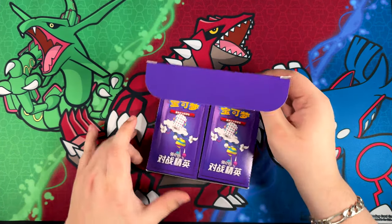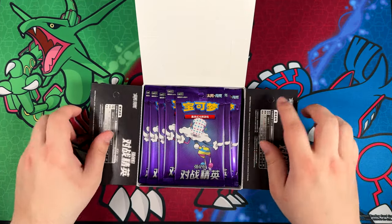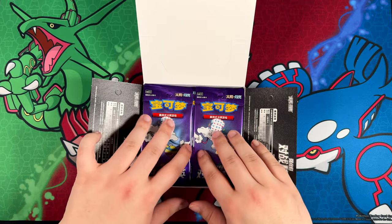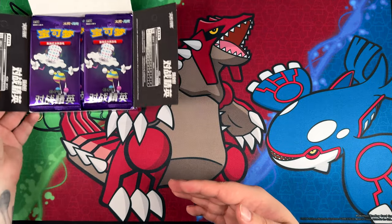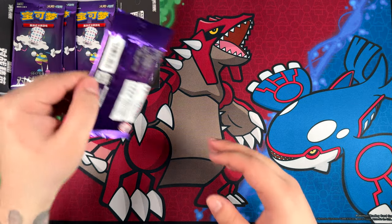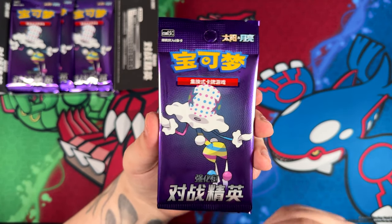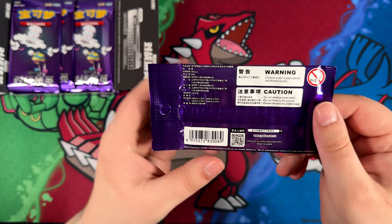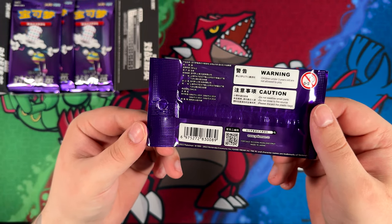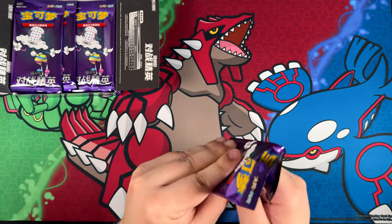I've read about it on the wiki for this set. I think it said it contains two, quote-unquote, flashcards. So maybe that means these sets contain two super rares or something? Only one way to find out. This is the booster pack for that Chinese set. It did release on December 16th, 2022, so it is a bit older. But without further ado, let's get into it.